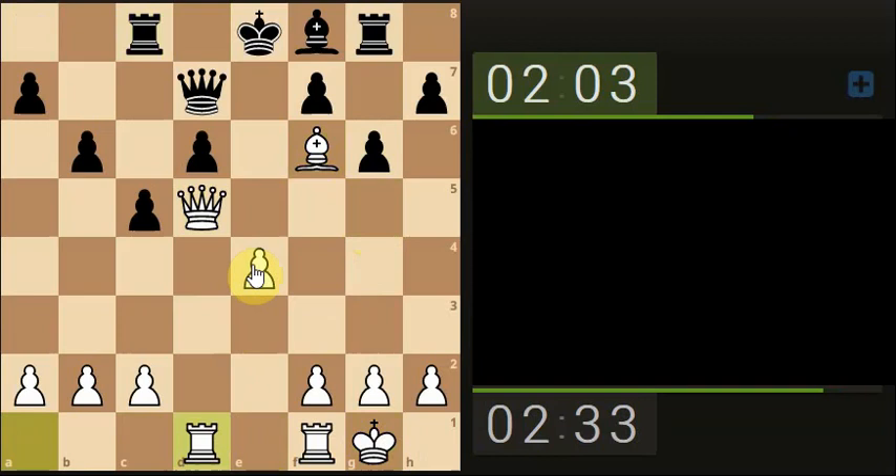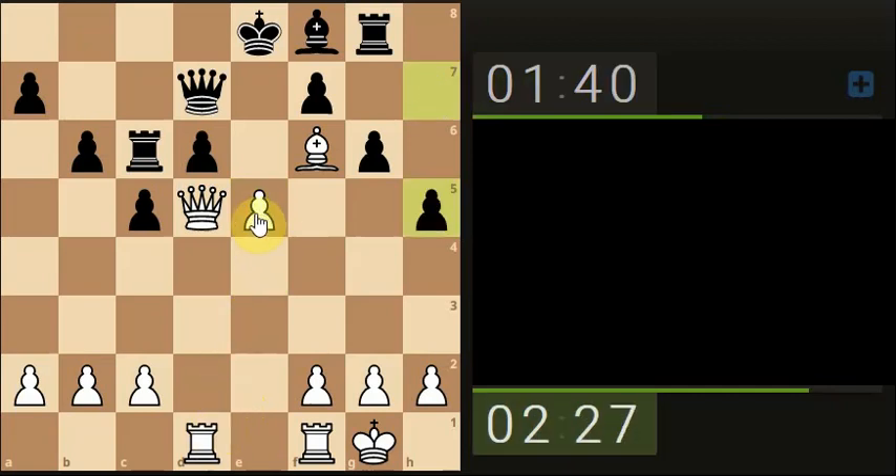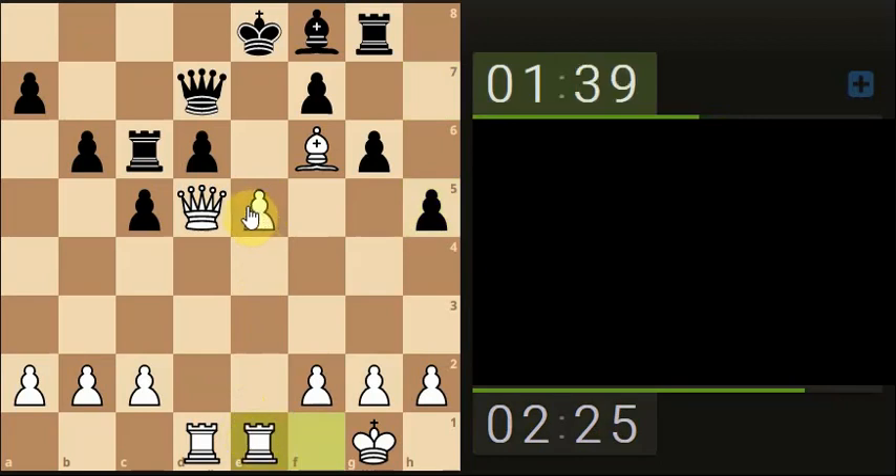Attack the pawn and attack the pawn again. So interesting situation developing here. Just x-ray through to the king. And just attack the queen and the pawn.